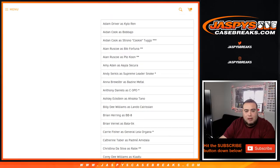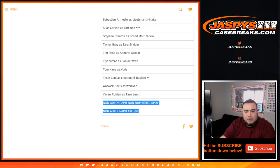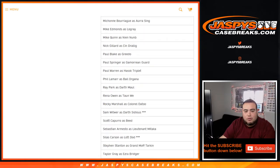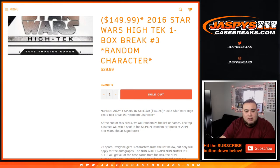Depending on what character you get, we're calling those spots as one character or two characters. At the end of the break we'll randomize a list of 23 customer names and the top four will win a $150 spot each in the random hit break of Star Wars Stellar Signatures.